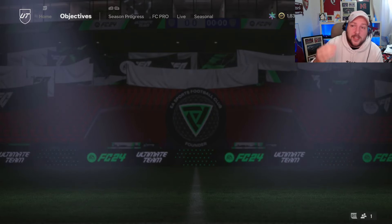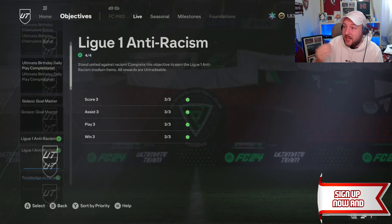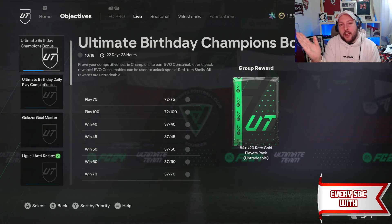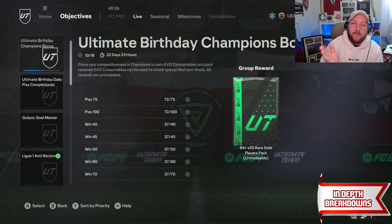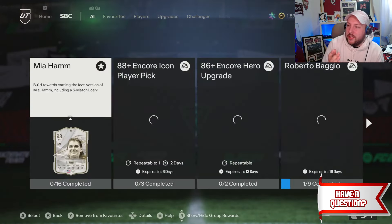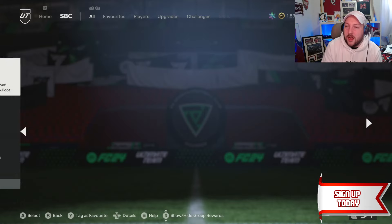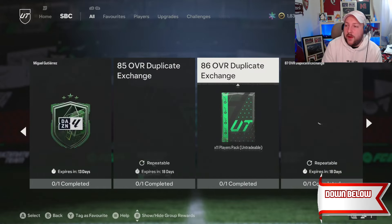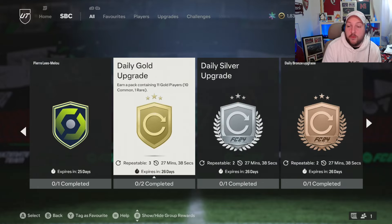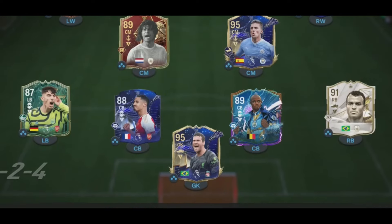Before we get into the actual grind I wanted to show you that the objectives and SPCs are on the wrong time. What I mean is they actually refresh in about 30 minutes. They brought out the SPCs one hour early and then the objectives and SPC refresh came two hours later — so EA messed up there. For example the 83x10 is meant to be refreshed now but it actually won't refresh again until 30 minutes time. The same goes for the daily gold upgrade and the daily silver — as you can see they refresh in 27 minutes.